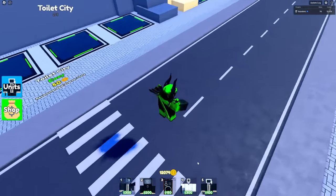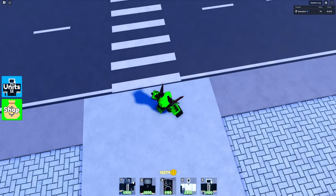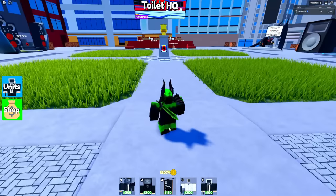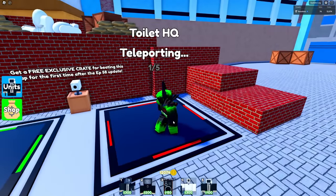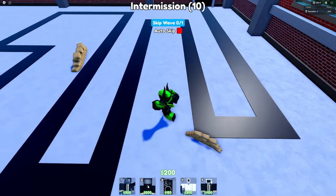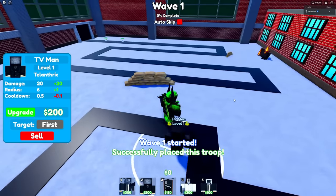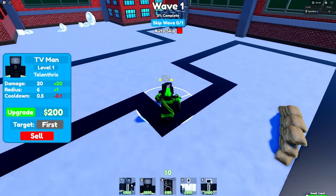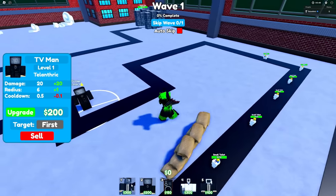The strategy is actually pretty solid for being completely random. We have three units that are really cheap for the beginning of the game, which isn't too terrible. We don't have a Scientist though, which is kind of bad. But at least we have the Medic to heal things, and the Laser Cameraman Car should be able to do enough DPS. I don't know if 7,000 DPS when it's maxed out is gonna be enough to beat Toilet HQ, but let's try it. I think we're gonna have to start with the TV Man and put him all the way in the back, because we're gonna have to upgrade him.